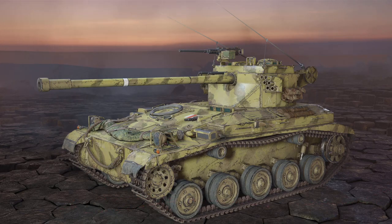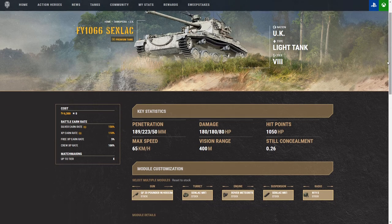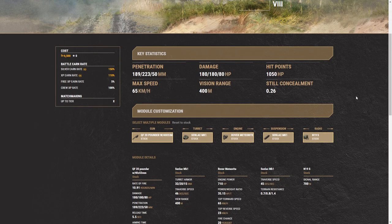Everything that this tank is capable of doing, there's a lot to it. I know that within the game we don't have a lot of information, so I did find a way to help bring it to you guys. The FV1066 Senlac premium tank has a 50% silver bonus. On PC, the high explosives actually have 90mm of armor pen with a 320 alpha.